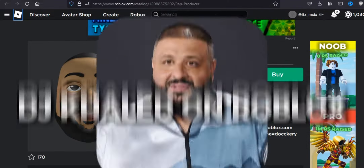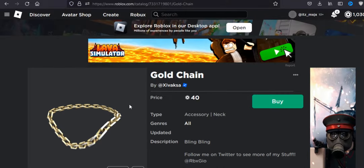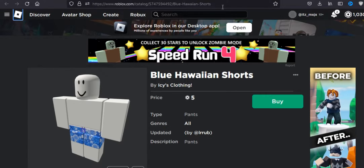Today I'm going to show you guys how to make DJ Khaled on Roblox. First you need this wrap producer head for 75 Robux. Then you need this golden chain for 40 Robux. And then you need this Hawaiian shirt for 5 Robux, and matching pants for 5 Robux.